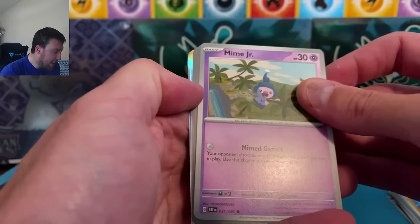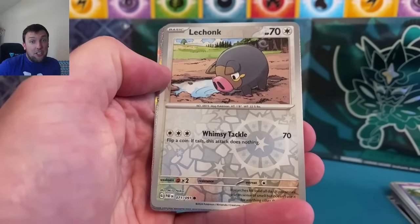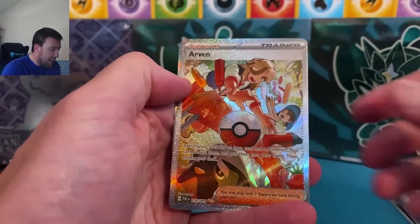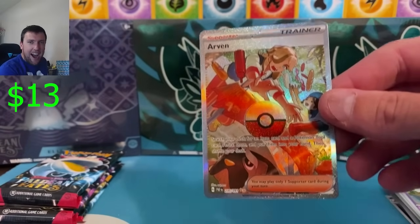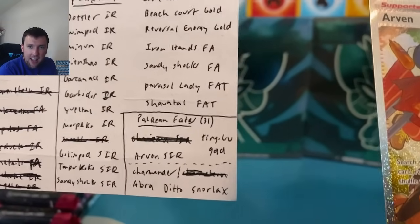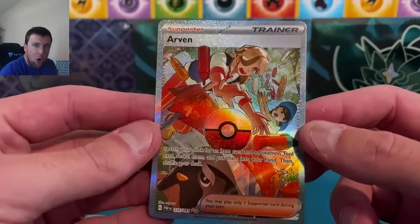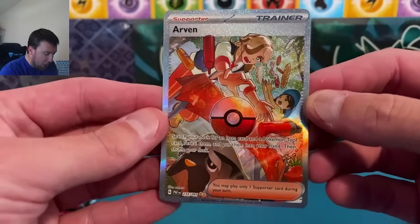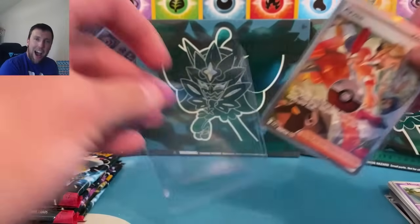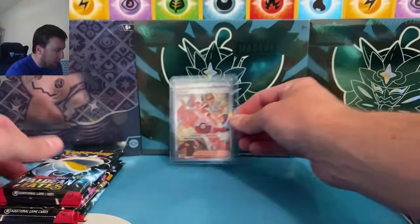And we got one! Holy cow, I can't tell what it is — show it to us. There we go: SIR's complete out of Paldean Fates with this Arvin! Beautiful, hot dang! I love that Pokéball being just perfectly perpendicular across the card right in the middle. Beautiful shiny pattern — Paldean Fates coming to play today, who would have thought Arvin showing up!